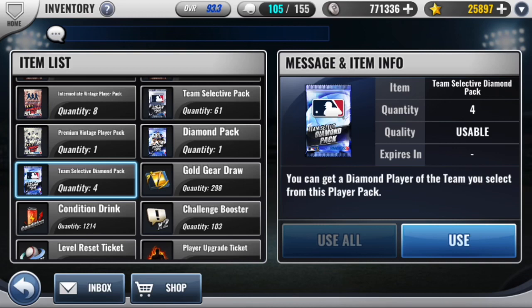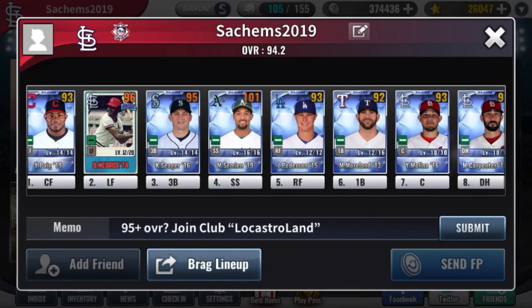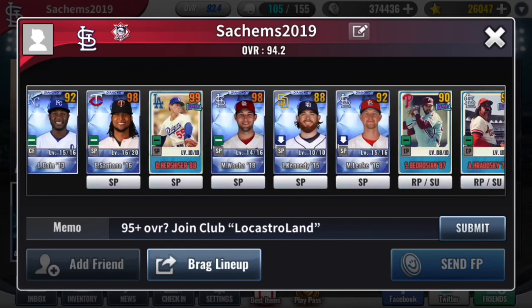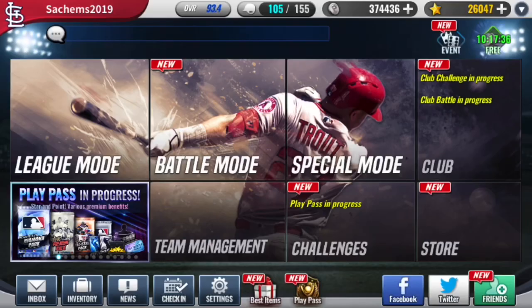That was a very solid pack opening. Very happy to open up those five diamond team select packs. I'm going to quickly train up those players, throw them in my lineup, and see how my OVR improves from 93.3. So I just built my lineup and here's what it looks like with a few of those new additions — mainly the Molina, the Carpenter, and the Helsley. This is the highest OVR I was able to get while maintaining a Cardinals D-set deck. Currently I have 11 Cardinals so I'm one short of a Cardinals C-set deck.